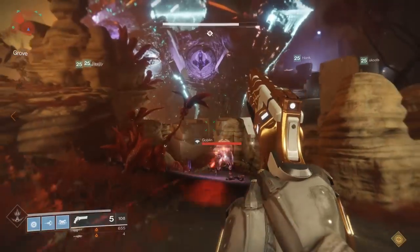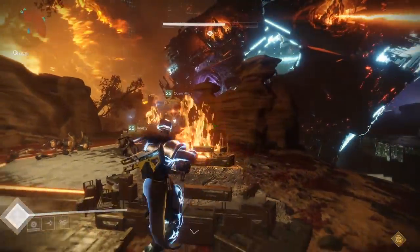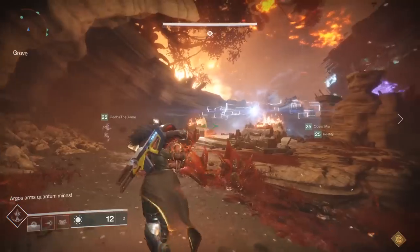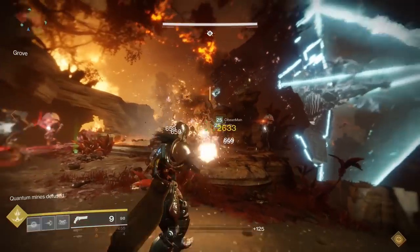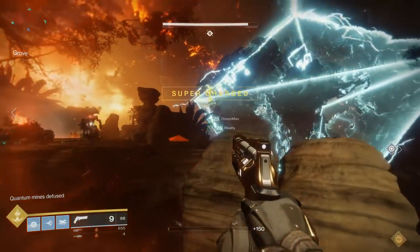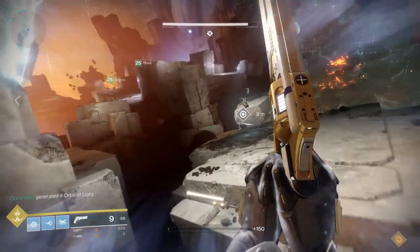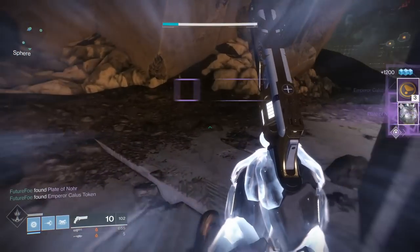Keep in mind that there is only enough ammo in each of the craniums to take out one single mine. So if you have multiple of the same element, you'll need to be cooking multiple craniums. Once you take out all three of the mines on one side of the husk, that section of the husk will disappear. Once you've taken out all six sections, the first part of the encounter is over. Go ahead and make your way over to the void plate to pick up your loot.